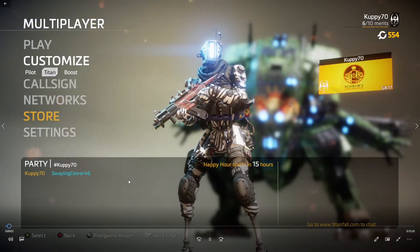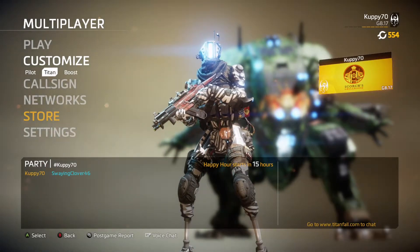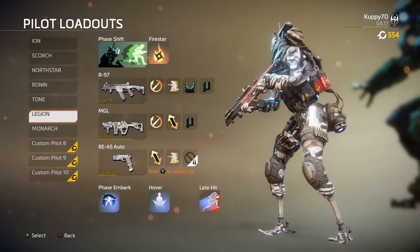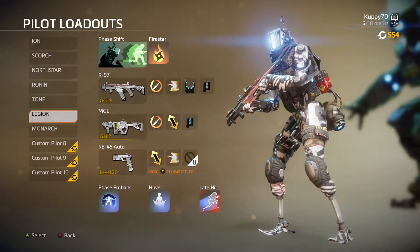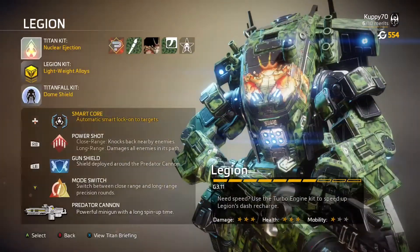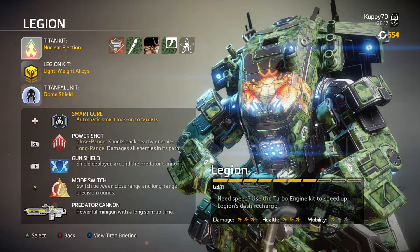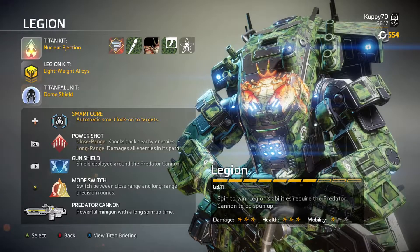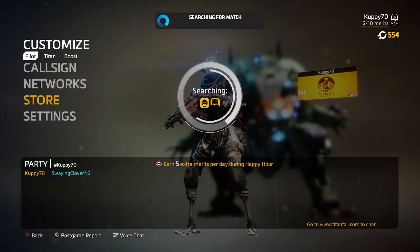We're going to hop in and take a look at the titan customization. For my pilot I use the R97, MGL, and RE-45 Auto — though you won't see the RE-45 much. The R97 has speed reloader and gun runner, which is pretty good. For the titan I have nuclear ejection, lightweight alloys to move faster when the predator cannon is spooled up, and doom shield, which I've explained in previous videos.